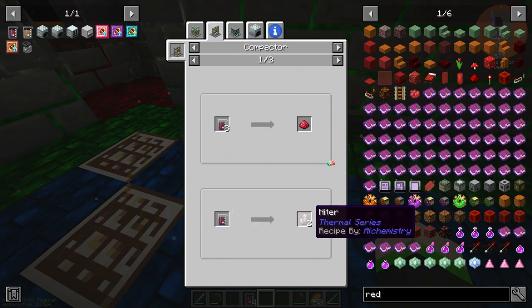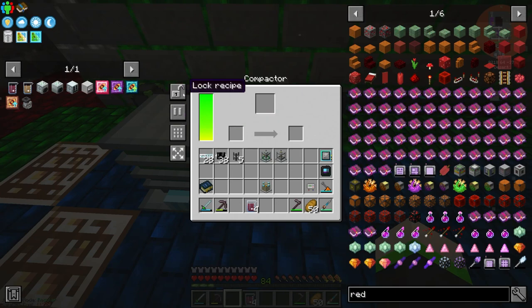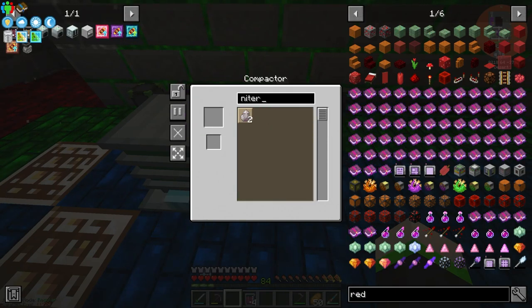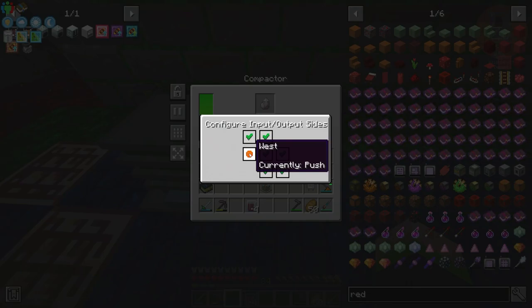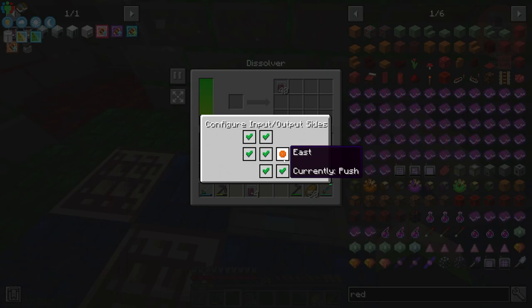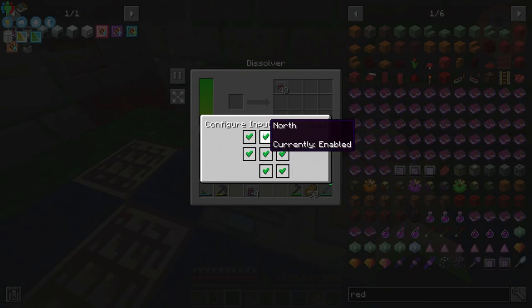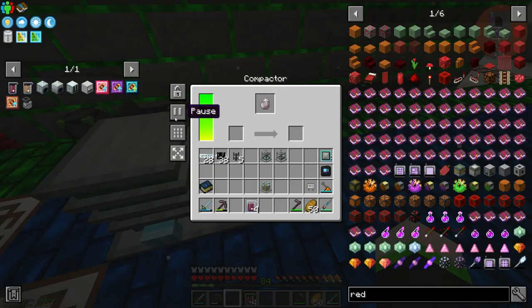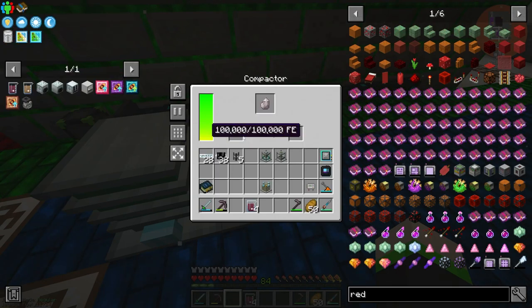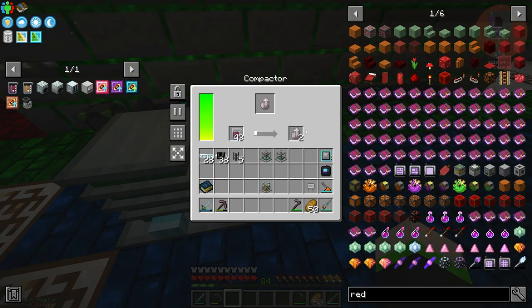So it goes through the compactor. We configure it - lock the recipe, set input and output directions: south pushes, north pulls. Okay, it's doing it right. Now we can actually make the niter dust, which can be turned into saltpeter seeds.